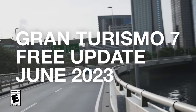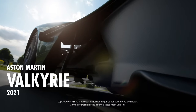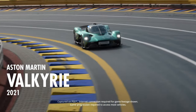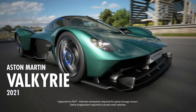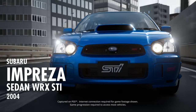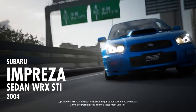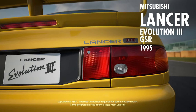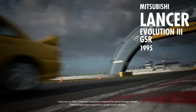First and foremost, the update introduces three new cars to the lineup. The Aston Martin Valkyrie makes its debut — this officially licensed hypercar will surely thrill Gran Turismo 7 players. Additionally, the iconic 2004 Subaru Impreza Sedan WRX STI and the 1995 Mitsubishi Lancer Evolution 3 GSR join the roster, fulfilling the desire of fans who have long awaited their inclusion.